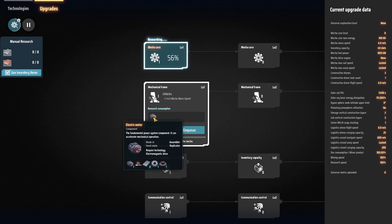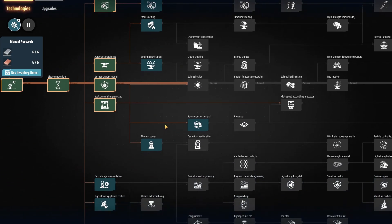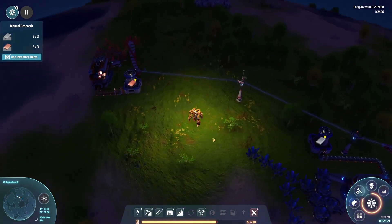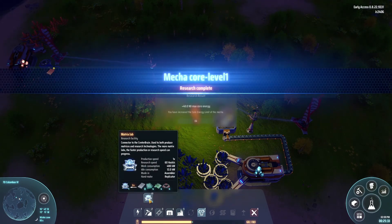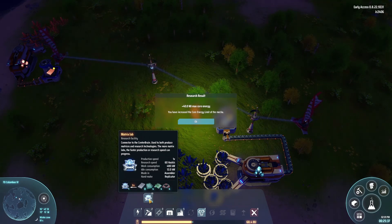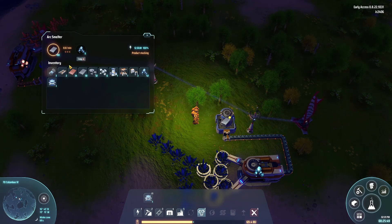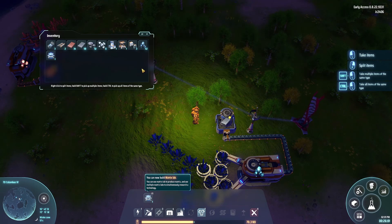That requires something else - we can't do that one because we can't make electric motors. There you go, isn't that nice. I guess we're going to have to start sorting out some kind of storage. There's production, there's research. You're going to make glass automatically as well. I swore I had some glass on me - do I? Not anymore, no I don't.